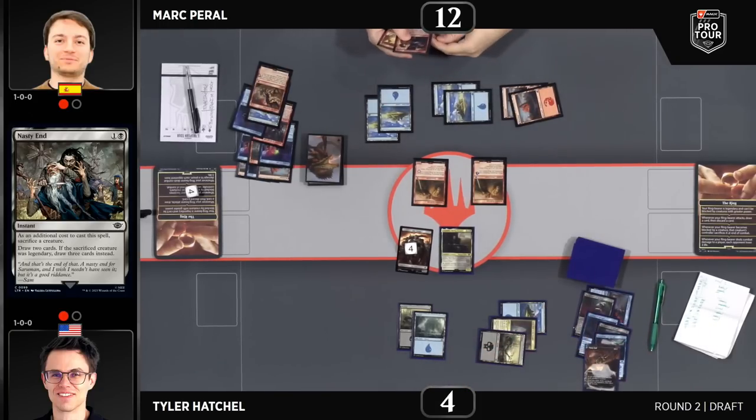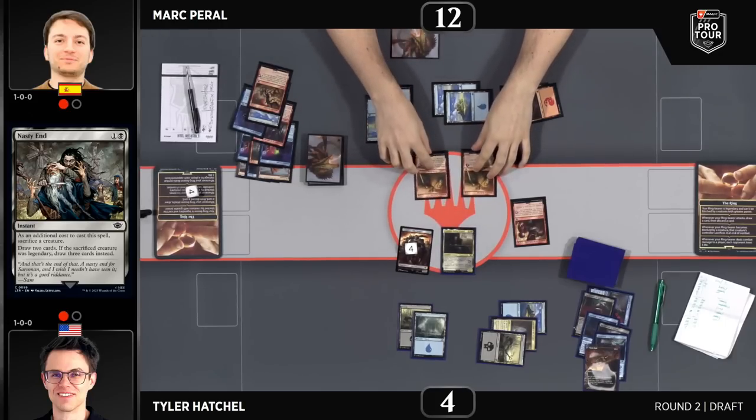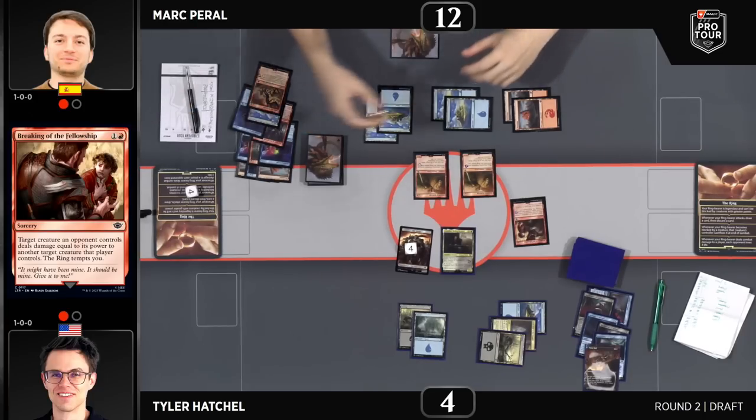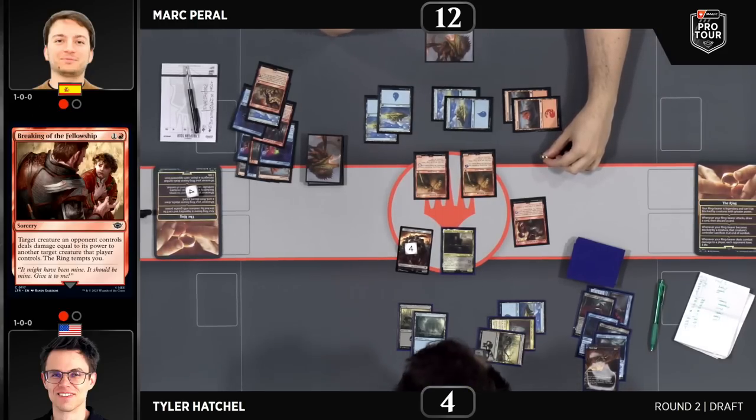A Breaking of the Fellowship targeting the Orc army — if this resolves it will slay the Denethor. This is a lethal spell because you are able to attack with two four-threes, putting the pressure on Tyler to see if he has anything to stay alive or if this is just game over. I caught a quick glance at Tyler's hand and I see Mouth of Sauron — a very good play next turn. Not when you're on zero life. Yeah, zero life does make a lot of things tougher.